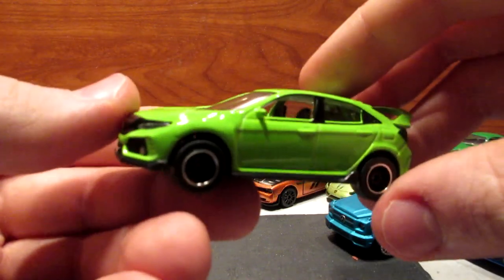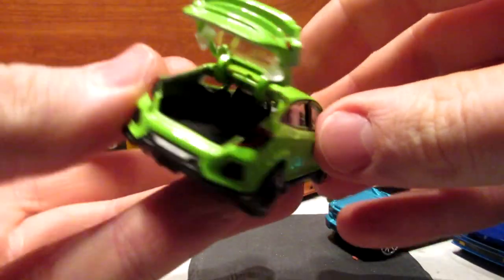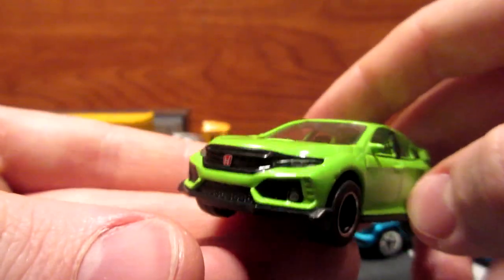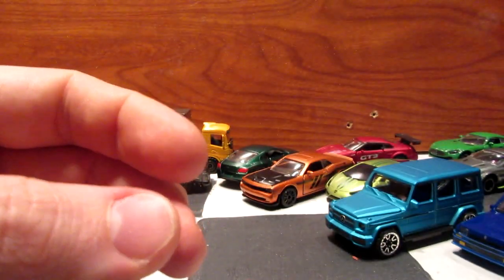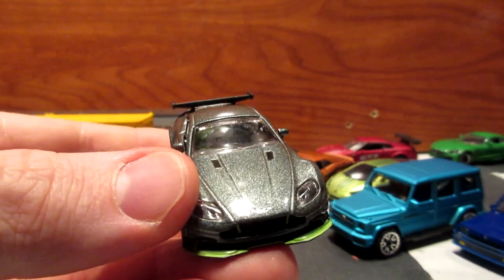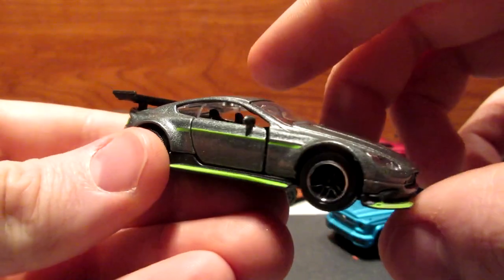Now for the premium cars. We have a recolor of this Honda Civic Type R in a very bright lime green — looks a bit funny but some people will like it. This one obviously has an opening trunk. Next, I have the Aston Martin Vantage GT3 — I'm not 100% sure if this one is from this year or last year, as I've mixed them up in my cases. It's a nice casting — I like it. This one has opening doors, no roll bar, but a nicely detailed interior, inserts for the lights, and a nice power bench spoiler in the back.